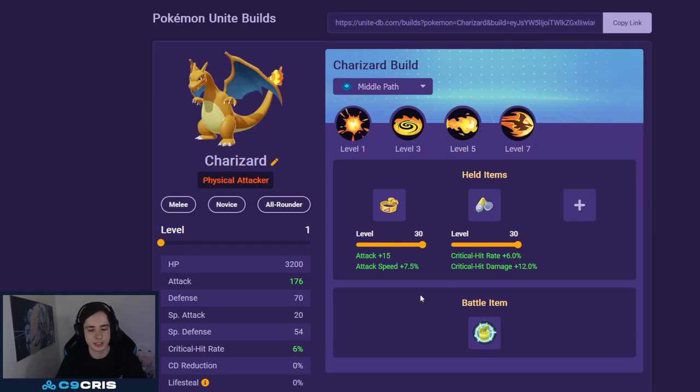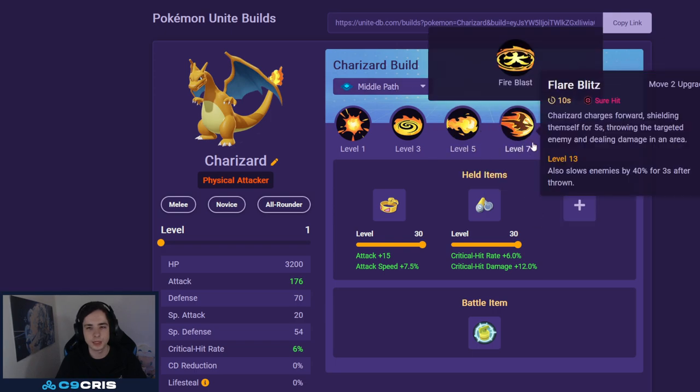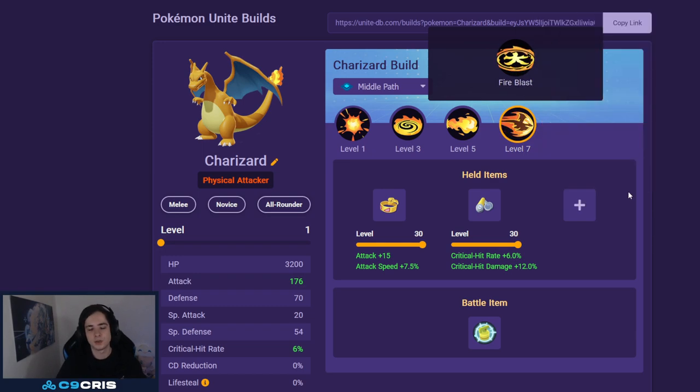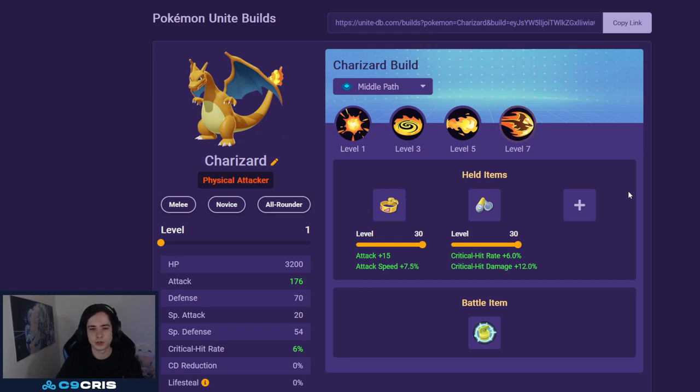Next up we have Charizard, another Pokemon that can go lane or jungle. I would recommend playing it in jungle for sure since jungling is much easier to get to level 9. We play the Flamethrower with Flare Blitz build. You can also go Fire Blast — Fire Blast is good if enemies have a lot of ranged abilities. Flare Blitz is great if you want to utilize the shield and have a stun. It's also pretty good into Sableye — the Flare Blitz helps you catch up to him.